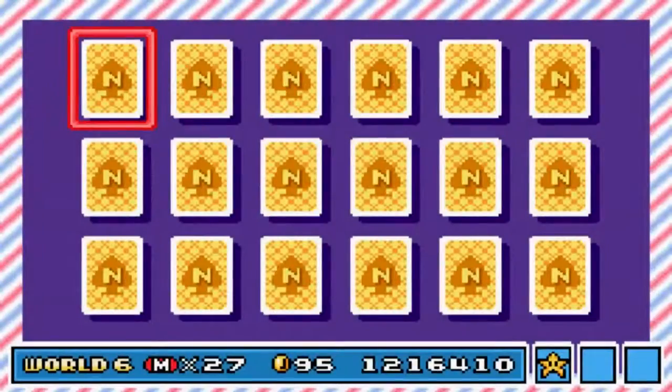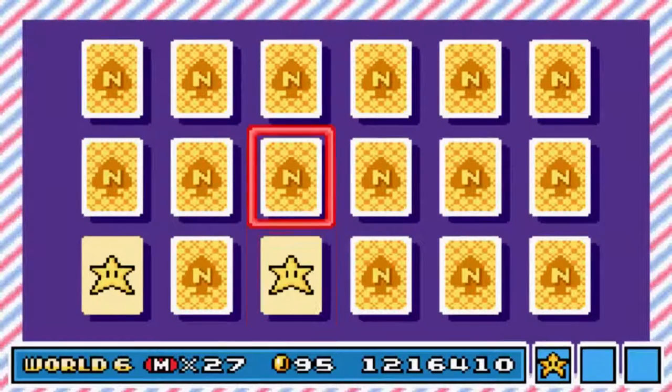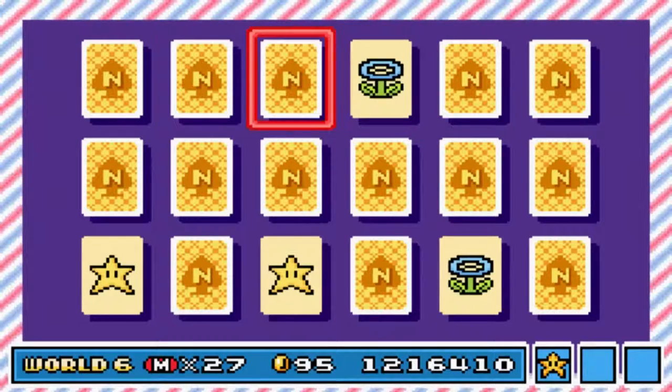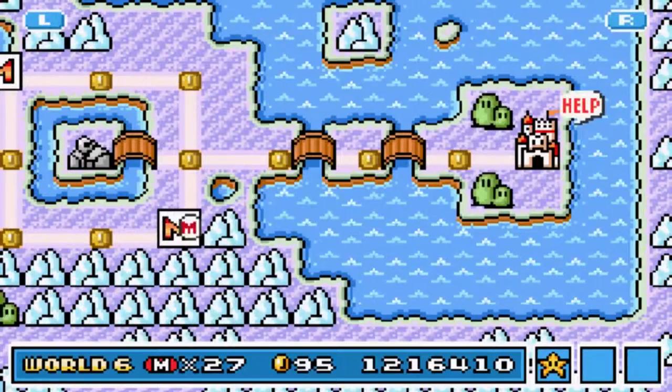But first, I want to play the end cards real quick. It's a new set since I beat the last one. Star. Star. Fireflower and Mushroom. Fireflower and Fireflower. Star. Mushroom. Oh well, we got a couple items.